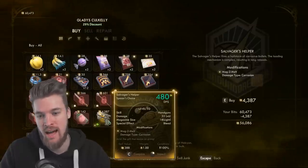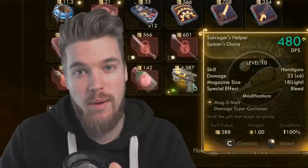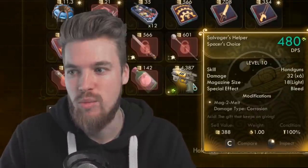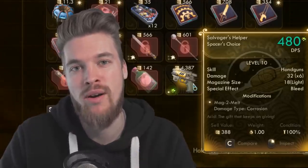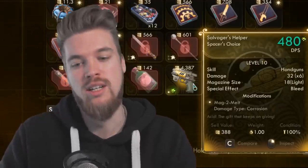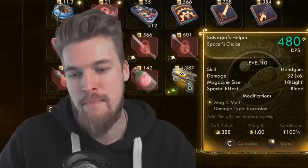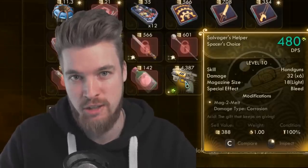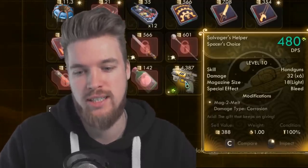It's a level 10 weapon that starts out delivering 480 damage per second base. The best thing about it being corrosive damage is that it's super effective against enemy armor. Pretty much every single enemy - apart from most of the bugs in the game - are going to be wearing armor, specifically automatrons, the robots you'll come across quite a lot. So having that corrosive damage in your pocket is going to be huge. It also has a massive magazine size of 18 and damage of 32 times 6 per shot, which is 192 damage total if all projectiles hit.